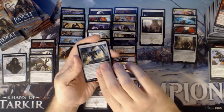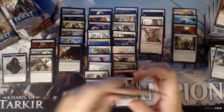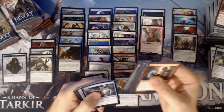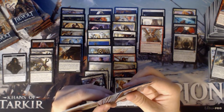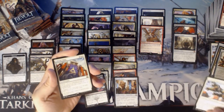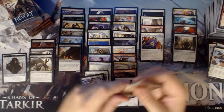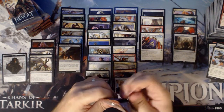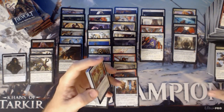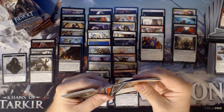Airdrop Aeronauts, Crackdown Construct, and a Freejam Regent. We have a Weldfast Engineer, Cogwork Assembler, Airdrop Aeronauts, and a Call for Unity. Sitting with two Fatal Pushes, hope we can ramp that number up to at least three on this box.